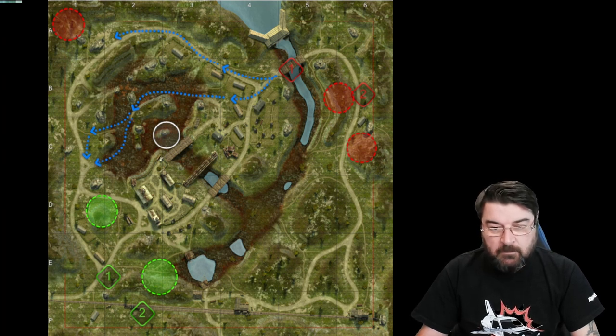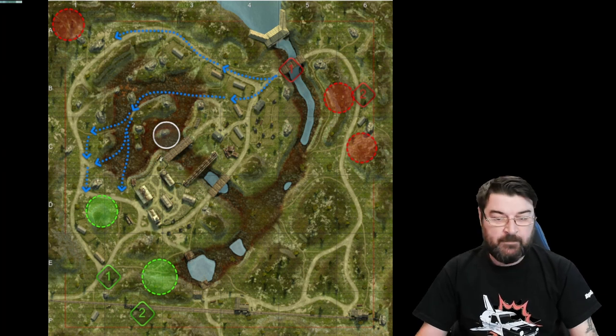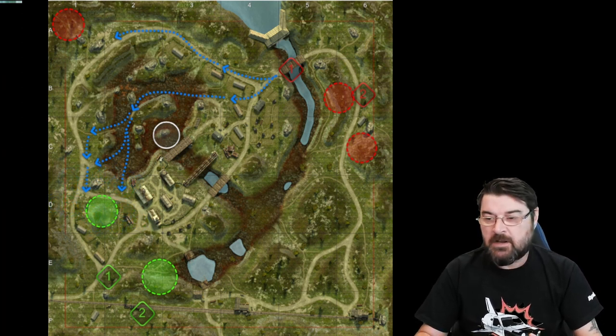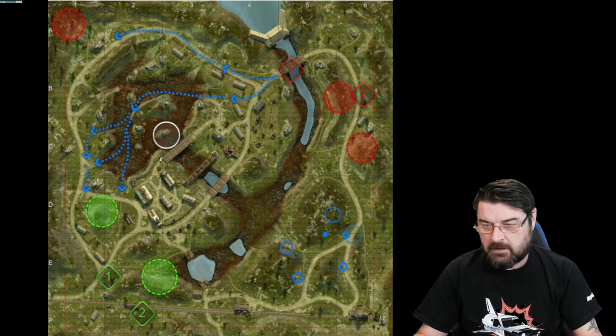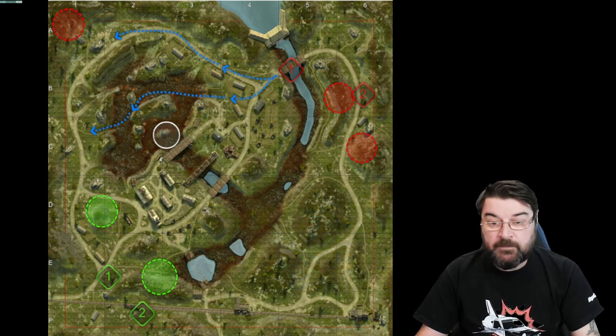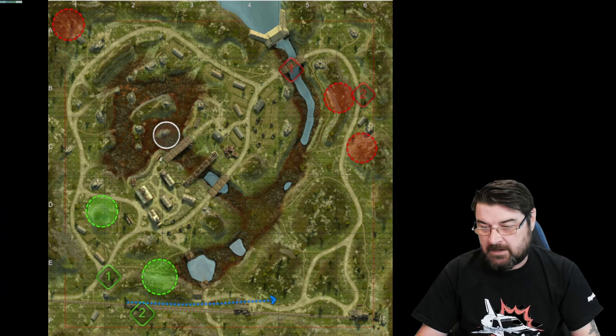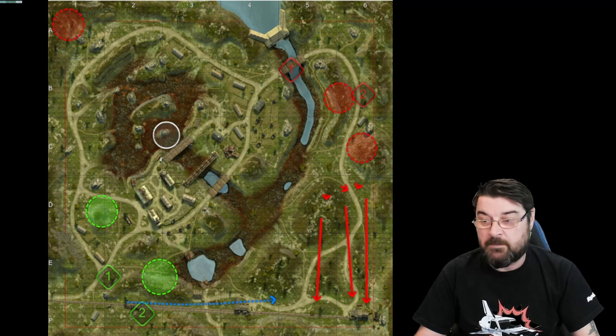That gives me the option to go up there and put fire that way, or move here and put fire that way — it gives me options across this whole area. You'll notice I'm avoiding this area in a heavy tank, and there's a reason for that — that should be where the mediums are playing. If I'm in a medium from the south spawn, I'll push to this corner. I will not under any circumstances push around to here because it's basically a kill zone with no way to escape.